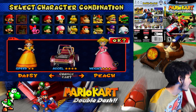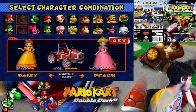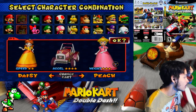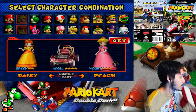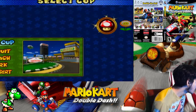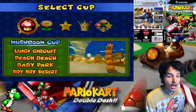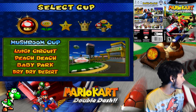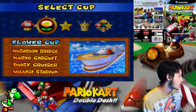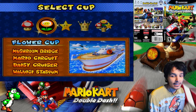We're gonna be using Peach's car — the pink one. I forgot what the name is; maybe in the next series I can put all the cup names on screen. In the last episode we did the Mushroom Cup featuring Mario and Luigi 50CC. Now it's time to do the 50CC Flower Cup with Peach and Daisy. These tracks feature Mushroom Bridge, Mario Circuit, Daisy Cruiser, and Waluigi Stadium.